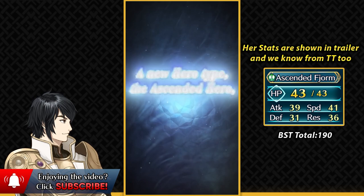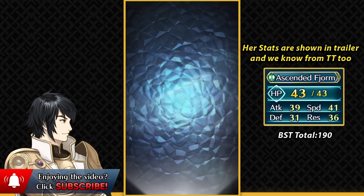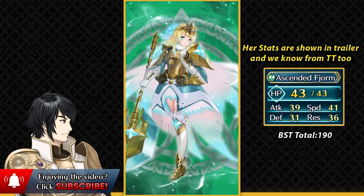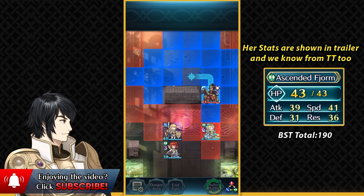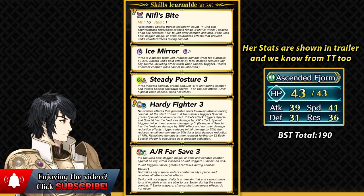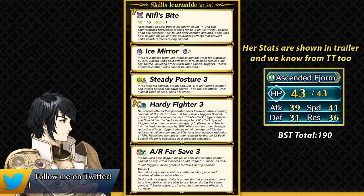Now let's move on to the star of this banner, Ascended Fjorm. She is a new type of unit and she definitely brings some new stuff to the table. She is an axe armor unit with 190 BST. Her weapon is Nifl's Bite — a really strong weapon for an armor unit giving her minus one special cooldown, Distant Counter built in, 7 HP restoration after combat, and Null Counter Disrupt built in. Armor units cannot normally have access to Null Counter Disrupt or Null Follow-up, and she straight-up has Null Counter Disrupt in her weapon.